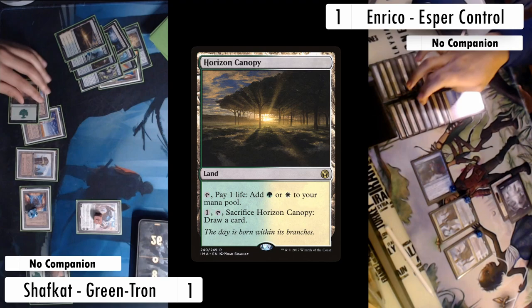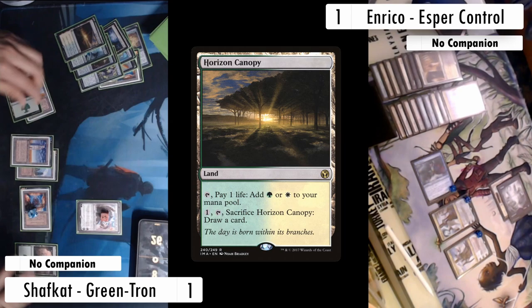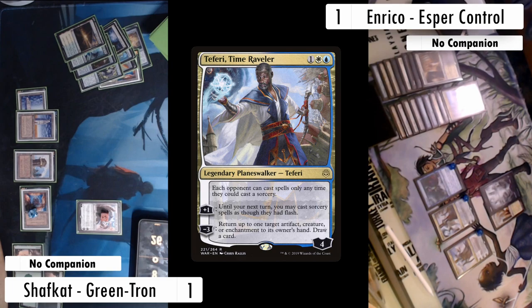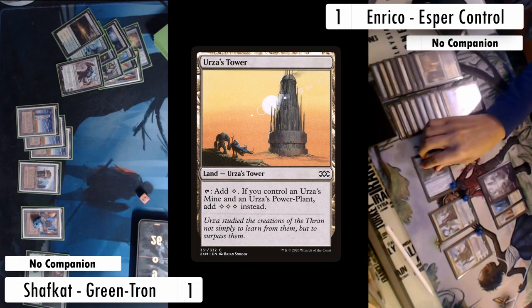I still think it's the right choice because my top decks are so powerful — if I can find a Kozilek, Ulamog, or even another Karn, I can hopefully get this game under control. Enrico drives the advantage home: five-mana Teferi upticks to draw, three-mana Teferi upticks for loyalty, then after shocking in a Hallowed Fountain, swings at Karn and kills it with the 2/2. On my turn I play a Tower and pass. I'm not happy about this situation but Enrico is playing the game well.